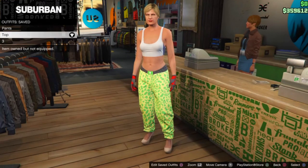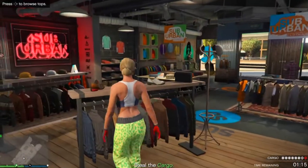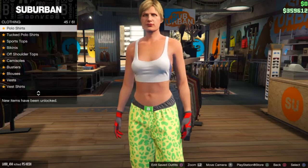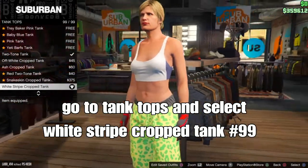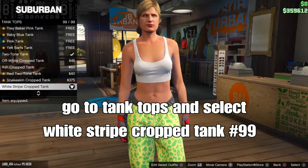For the second outfit with the checker top and the pants to merge — go to tops, go down to tank tops. From there, you want to select the white scraped cropped tank top — should be number 99. This will give the checker top.